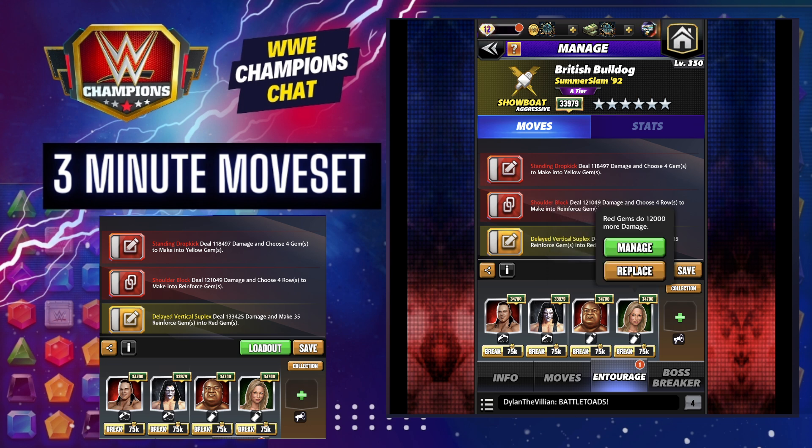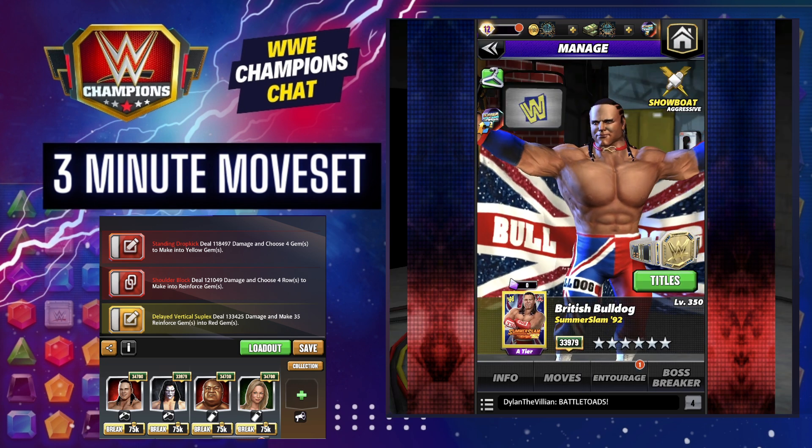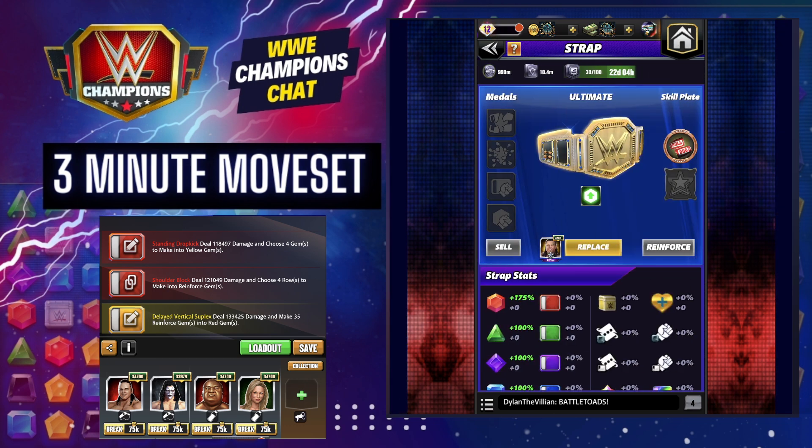And then Stacey Keebler for red gems, do 12k more damage. Or if for some reason you've got him gold, then you would look at what the 30% trainers would do. Without tour perks or in feud, you would need Santa Hogan in that place.